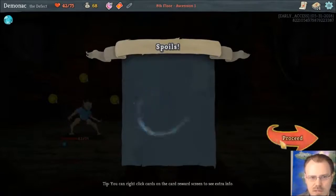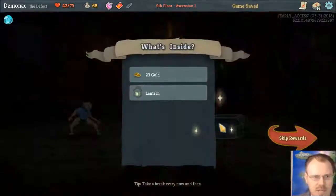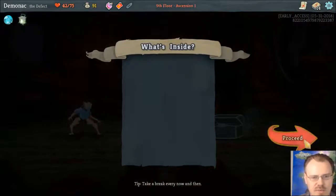Also, Beam Cell is just three damage for zero, and it applies one vulnerable to your opponent. That's pretty sweet, although vulnerable is 50% more damage from attacks — if I'm doing all my damage from orbs, that doesn't actually apply to most of the orb-type stuff. I'm just going to go with another Tempest, whether or not that's smart. Plus one energy in the first round — I like it.